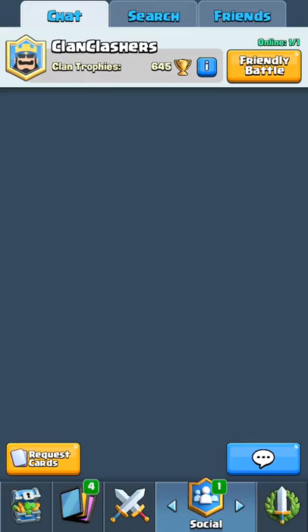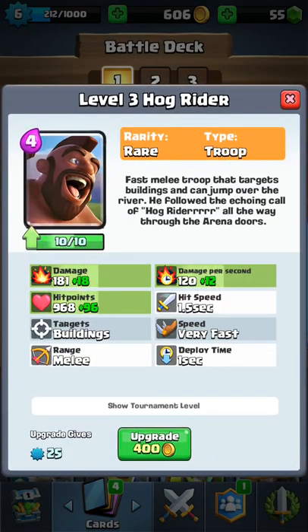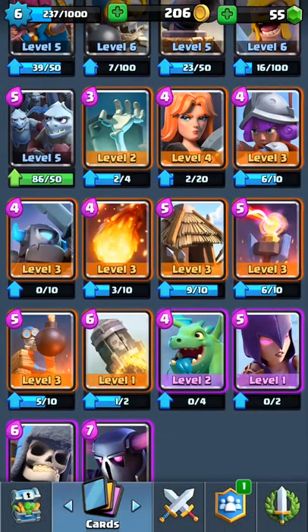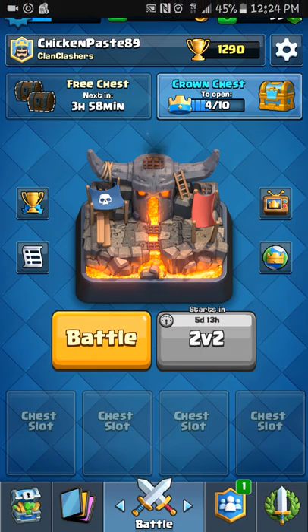Yeah, that's kind of all right now. And you guys have to join my clan — it's Clan Clashers, capital C, capital C. Let's just upgrade some cards quick. But I'm pretty sure that's all we can upgrade right now — don't got much gold. That's kind of it. See you guys. Bye, bye, bye.